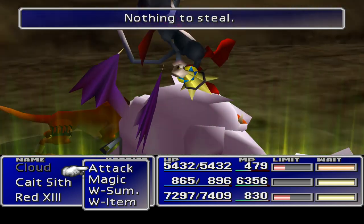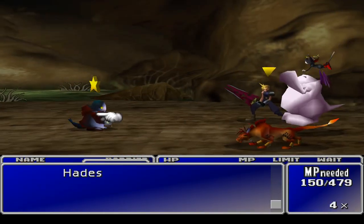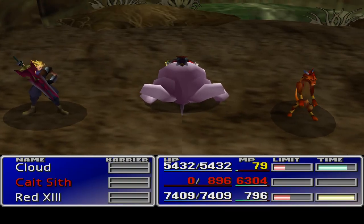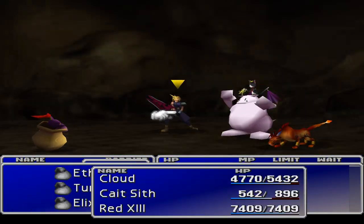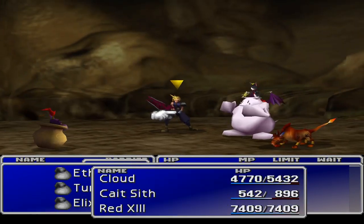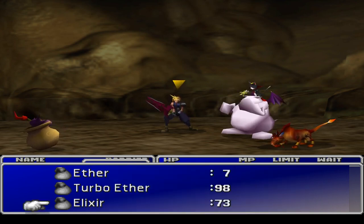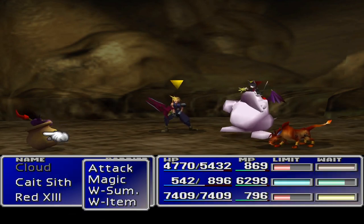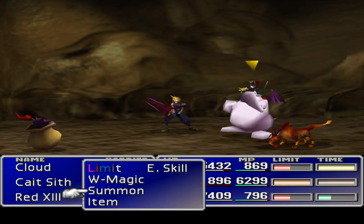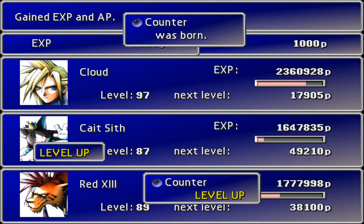I've done a few experiments with Cat Sith. When I did a Quake, I also stole as well. The Fire was supposed to do Added Cut but it didn't on that second casting. We're using the standard W Magic and Quadra Magic to really pump out the number of kills. With these experimental pairings, I've discovered that if you steal from Tomberies you can get elixirs to throw at these magic pots. But I really need more — like many, many more. Magic Counter needs 250,000 AP. That's 250 magic pots, and you need an elixir for each one. Magic Counter is the one with the most AP that I need to work on.